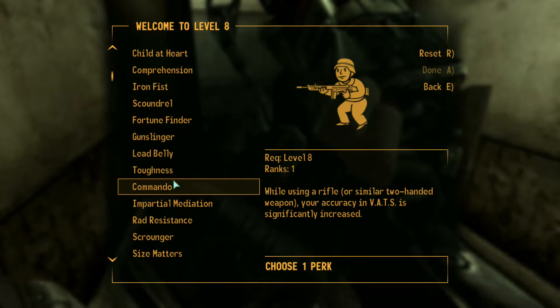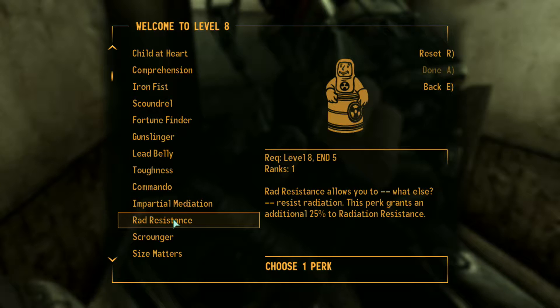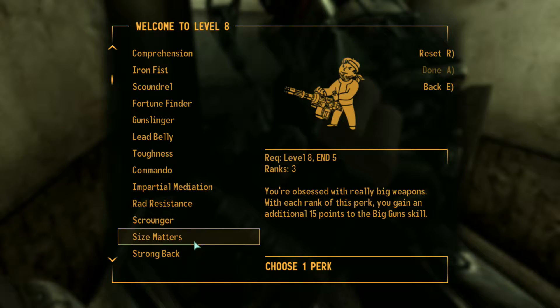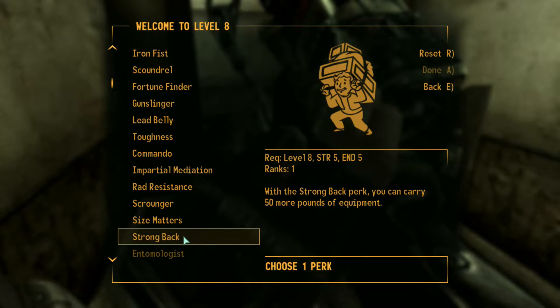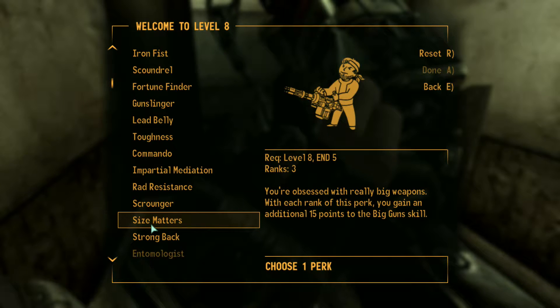We're level 8 now so we get some new perks. Commando — while using a rifle, your accuracy in VATS is significantly increased. That could be good. Impartial Mediation — extra 30 points to speech so long as you maintain a neutral karma level. Rad Resistance — that would help us a lot probably. Scrounger — more ammo. Size Matters — you're obsessed with really big guns, 15 points to big guns. Strong Back — you can carry 50 more pounds of equipment. I think it might be worthwhile to grab Commando right now because we're doing a lot of combat.